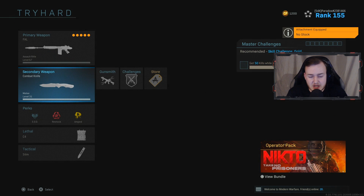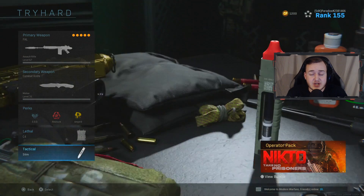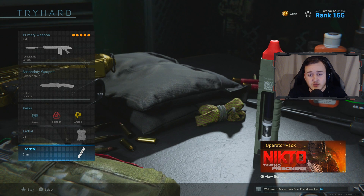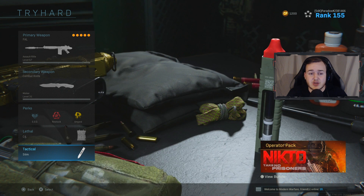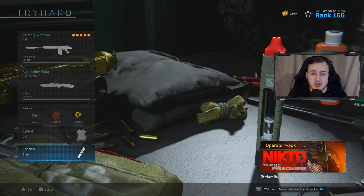For the rest of the class I'm gonna be using the Combat Knife with EOD, Restock, and Amped, with C4 and Stem Shot. In today's gameplay I go insane with this weapon — a lot of feeds and one-shot headshots to show you how overpowered it is. If you're new to the channel, drop a like, subscribe, and turn on post notifications. It's your boy Paradox, catch you guys in the next one — peace.